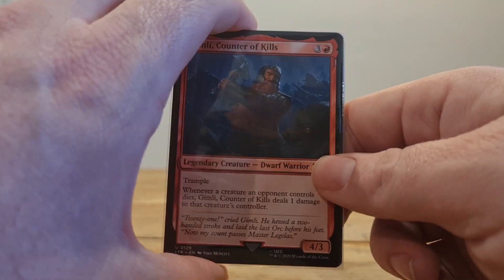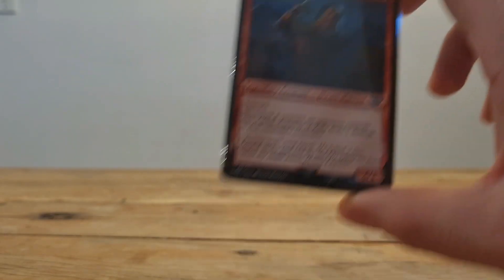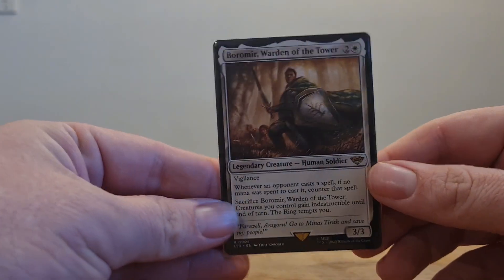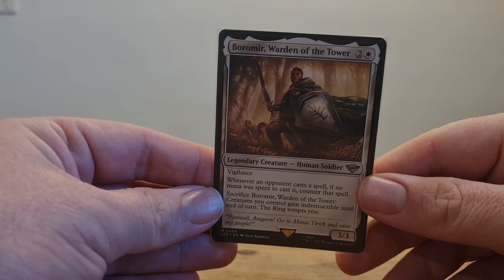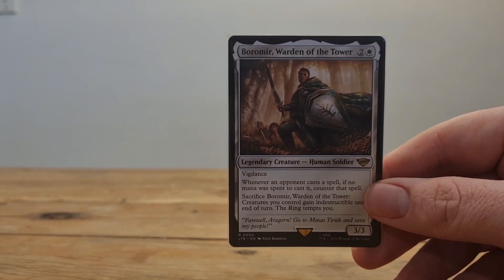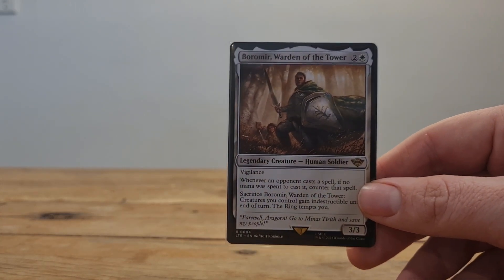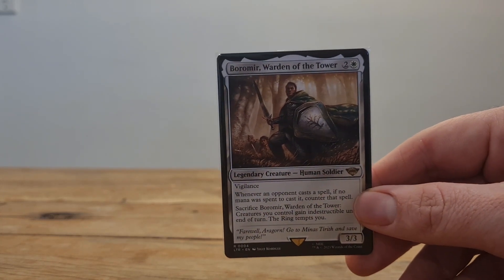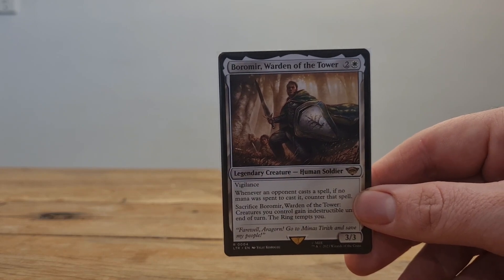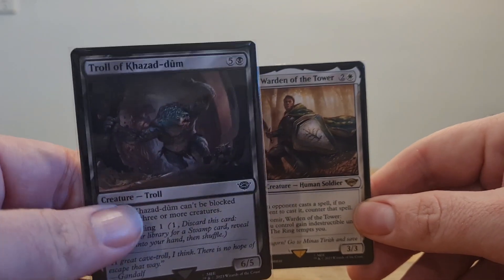Now, we can't miss out on the number one man — of course, Boromir. Played by Sean Bean in the movie. He played Trevelyn in GoldenEye, he played Ned Stark in Game of Thrones, he played the generic bad guy in National Treasure. Great guy. Say your famous line from the movie: 'They have a cave troll.' As we do. Alright.